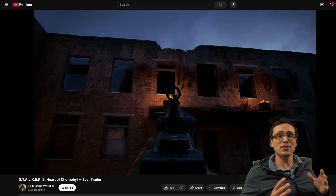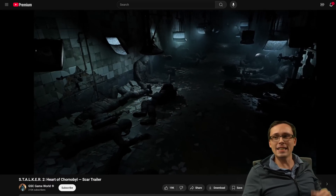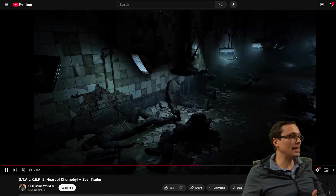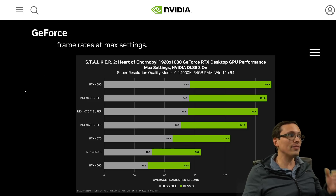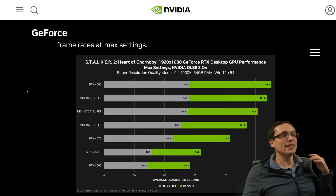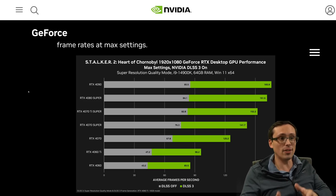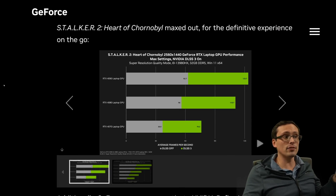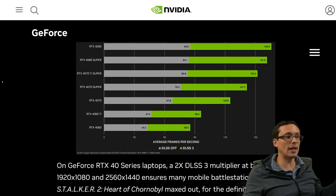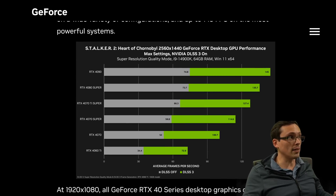I am incredibly excited that Stalker 2 is almost here. In the lead-up to the release date for the game, we now also have official PC system requirements. And not only that, we also have NVIDIA with a blog post testing out performance both with DLSS off and DLSS on, only at the max graphics settings, but at a variety of resolutions and a variety of graphics cards.